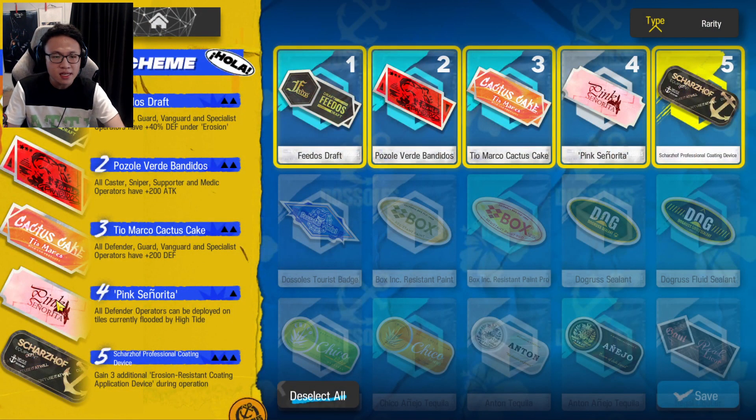Now, the stickers that you'll be taking: the first sticker states that all Defender, Guard, Vanguard, and Specialists have plus 40% defense under erosion. The second one gives Caster, Sniper, Supporter, and Medic 200 attack. The third one gives Defender, Guard, Vanguard, and Specialists 200 defense. The fourth sticker states that you can deploy Defender Operators under high tide — so even though the water is up, you can still place your Defender Operators into the stage. The final sticker is the strongest, giving you three additional coating devices to use. Have all five stickers equipped — it is a requirement to equip five stickers to clear the stage.